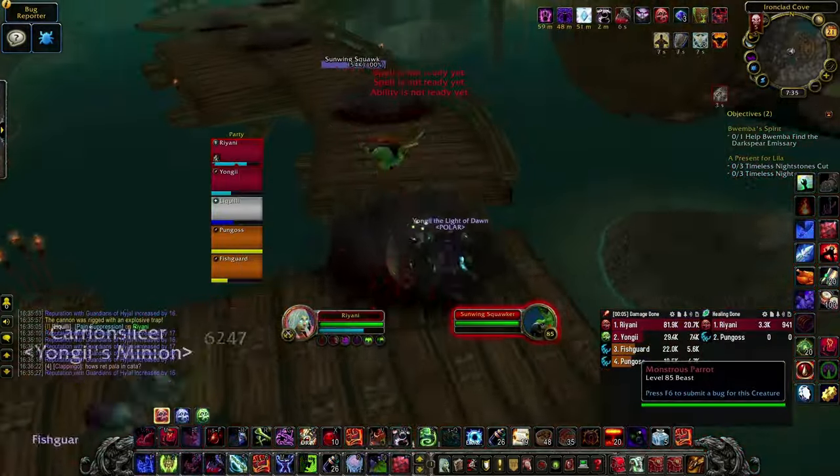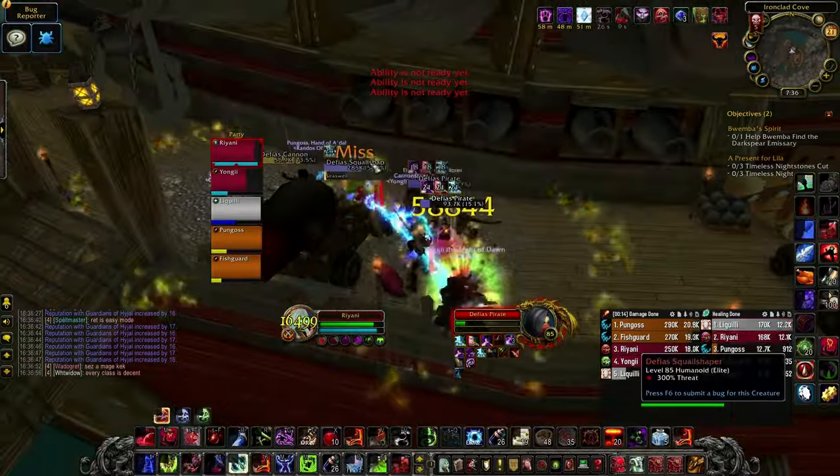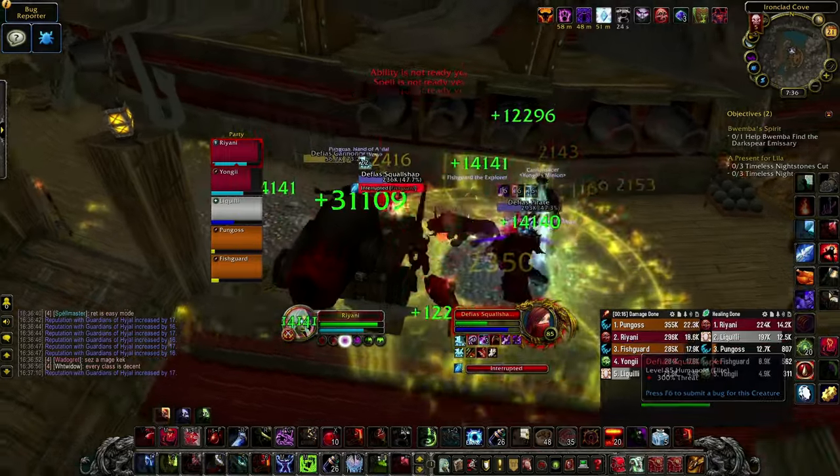Press the cannon to open the door and avoid the cannon blasts on the ground as you run into the ship. On the ship there'll be pirates and squall shapers. Pirates do nothing, but squall shapers have a nasty spell called Seaswell that should be interrupted.